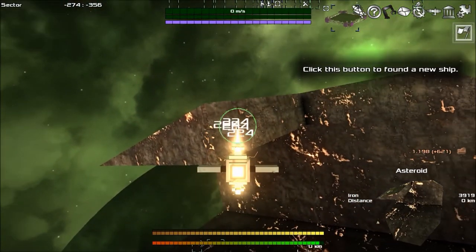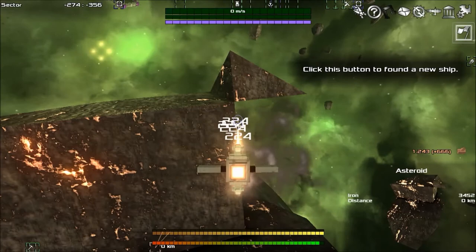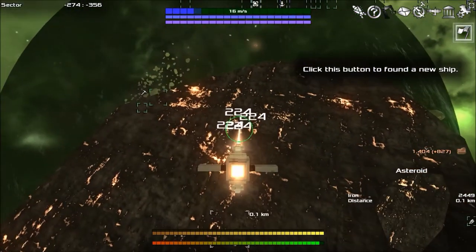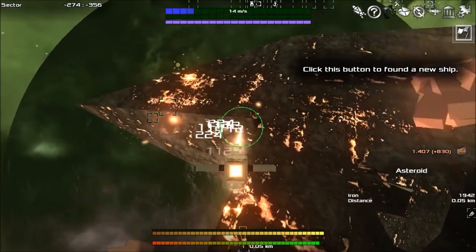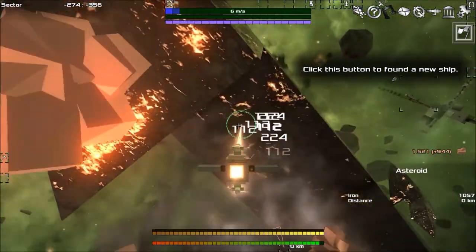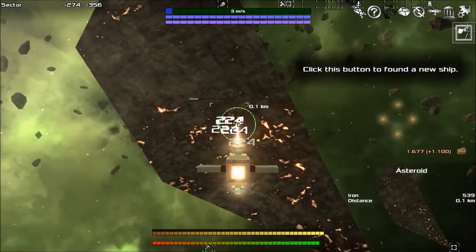There's a button to found a new ship — I think I want more resources first though, since I'm here. We're going to keep doing that. Beautiful, yes — don't let anyone else have it, this is mine! And then he smashed into it and was destroyed utterly. He learned his lesson with the penalty of death that day. Okay, so we're just about done here.